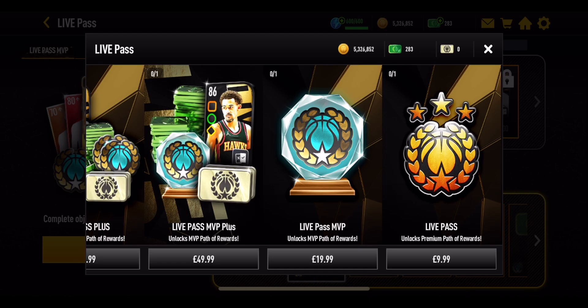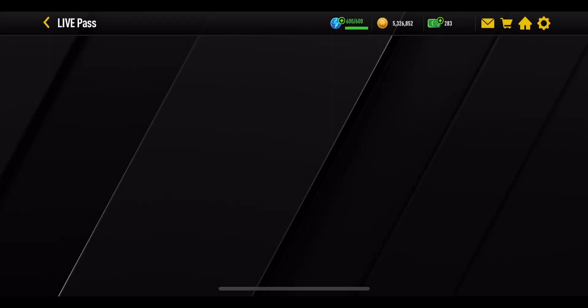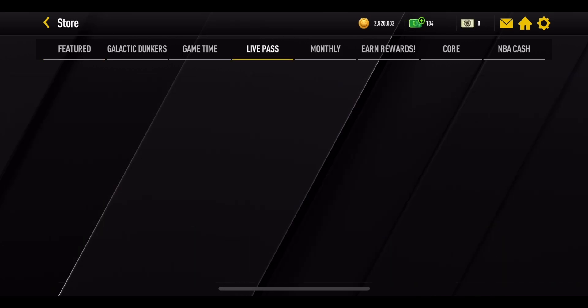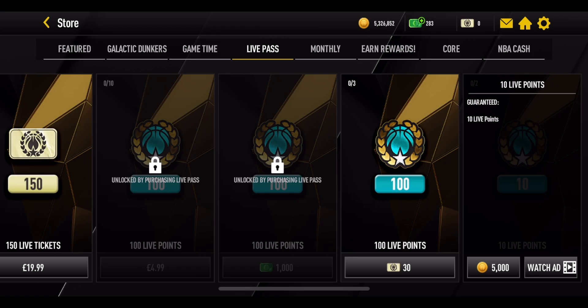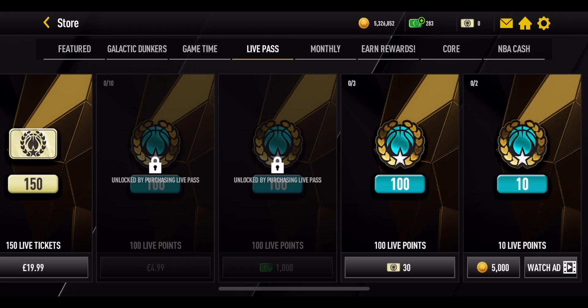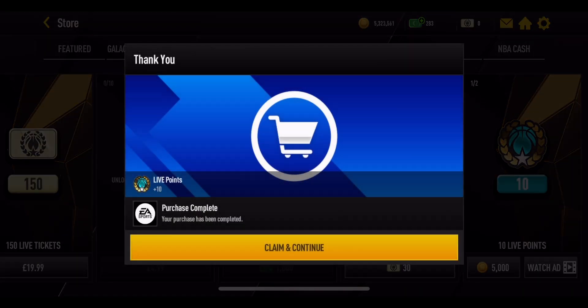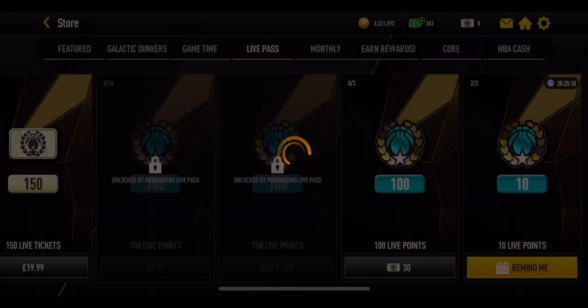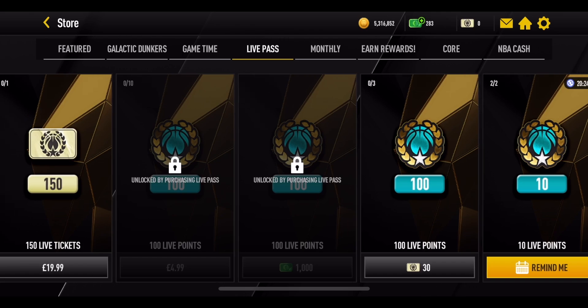You don't have to buy any of them — it's entirely up to you. There are also a couple of extra ways to get points through the store. On the right-hand side, you can buy two coin packs every single day, each costing 5K coins or you can watch an advert, and each one gives you 10 live points. That resets every day, so make sure you're doing that to get a little bit further through the milestones.